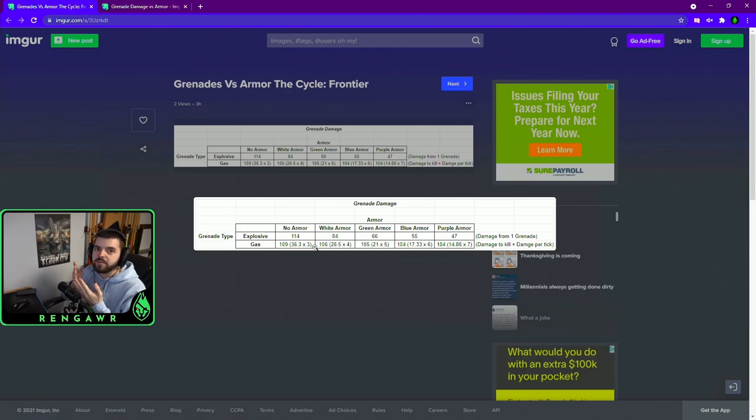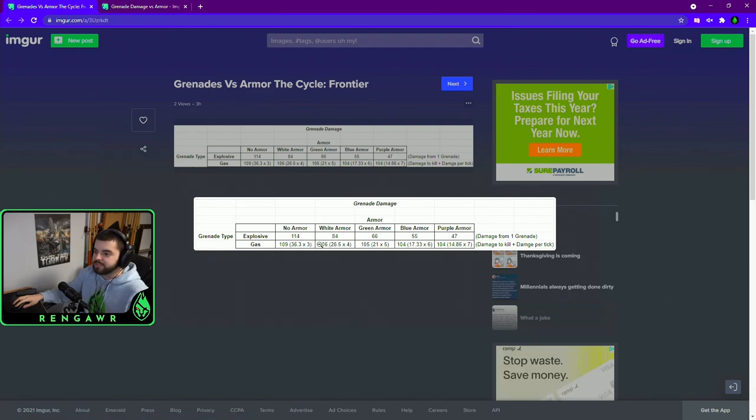With white armor, the explosive grenade only did 84 damage — 30 less than before — and the gas grenade took 4 ticks of 26.5 damage to kill me. Green armor reduced explosive damage to 66 and gas took 5 ticks. Blue armor was 55 damage from explosive and 6 ticks for gas. Purple armor got so low that one grenade couldn't even kill you — only 47 damage — and the gas grenade took 7 ticks to kill me, which is a very long time.